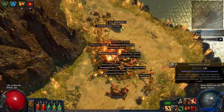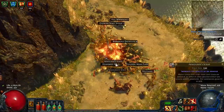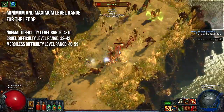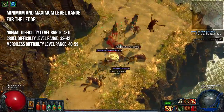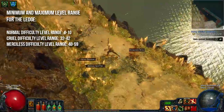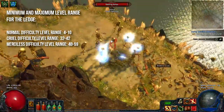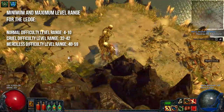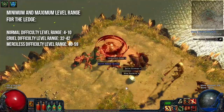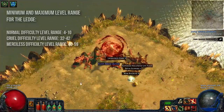Make sure you have some lightning resistances if you want to fight this guy in either Cruel or Merciless difficulty. Depending on the difficulty the ledge is either a level 7 area on normal, 37 on Cruel, 53 on Merciless. In general that would mean that on normal difficulty you can farm the ledge from level 4 to 10, on Cruel between level 32 to 42, and on Merciless between level 48 to 59. In general there's really no reason to farm the ledge on normal difficulty.